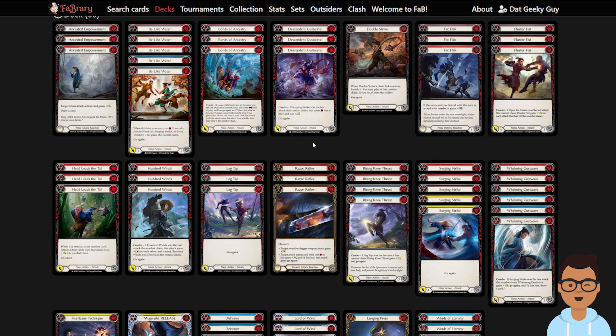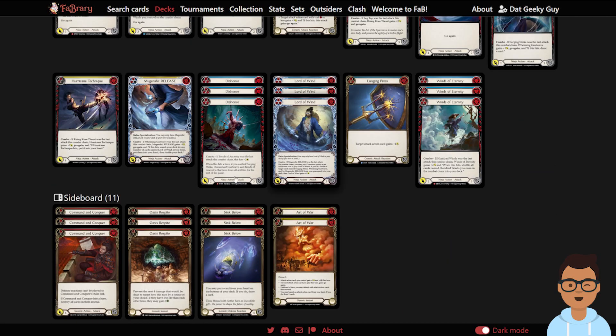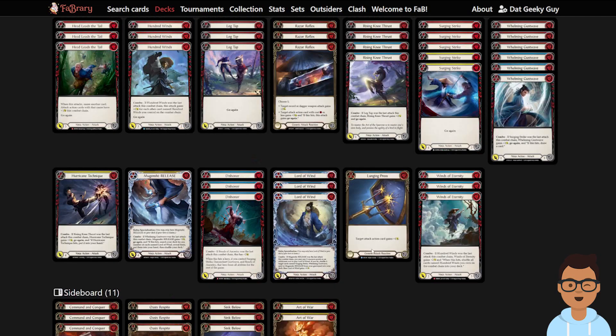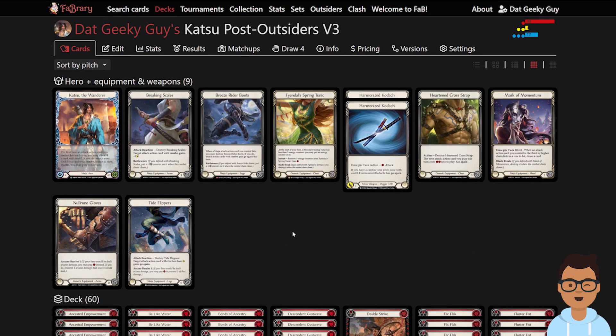There are a few things you can do. First, put in cards that help with disrupting the arsenal and go a bit more tall in damage. Depending on how the meta shifts, Katsu may want more six-damage cards in the deck. Cards like E-Strike might help — you can choose the buff and E-Strike comes in for seven, or choose E-Strike for five with Go Again.